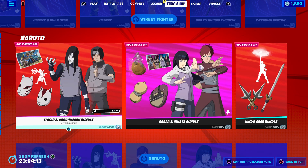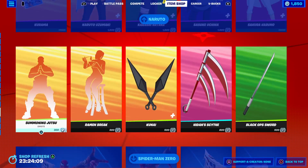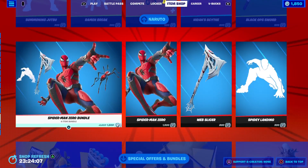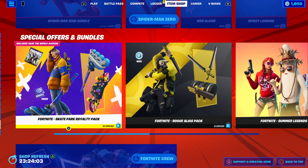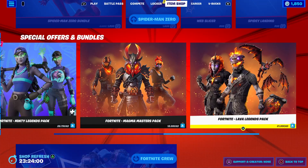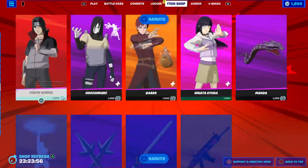And we've got Naoto. More Naoto. And then we've got Spider-Man Zero — all different Spider-Man Zero. Special offers, and of course all different skins. And of course the Fortnite curveback also. So keep that in mind.